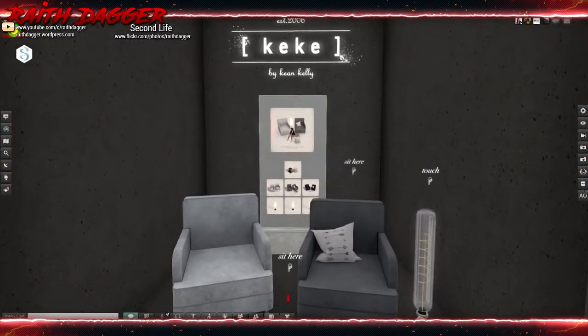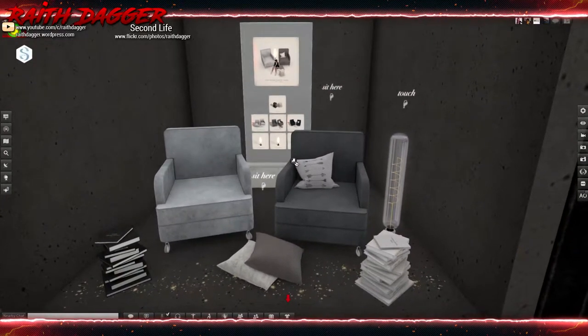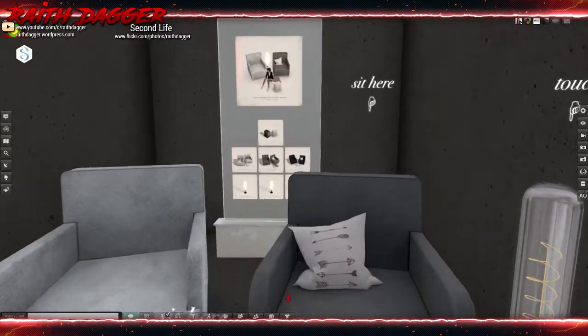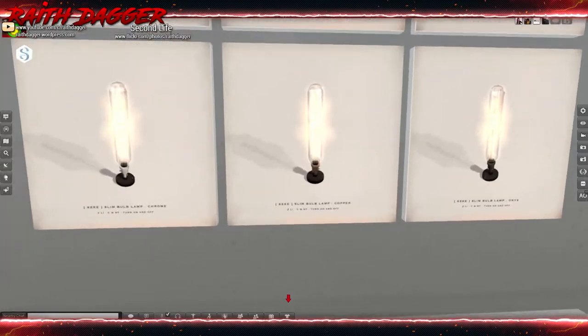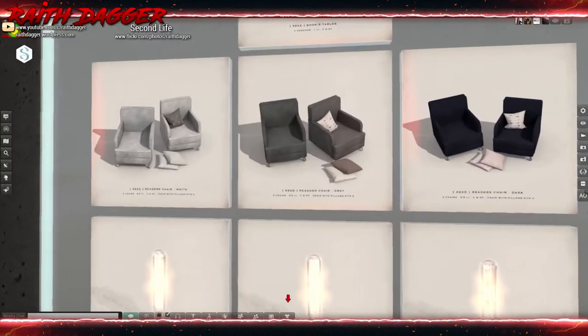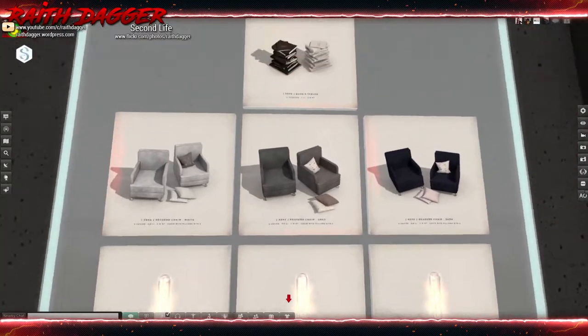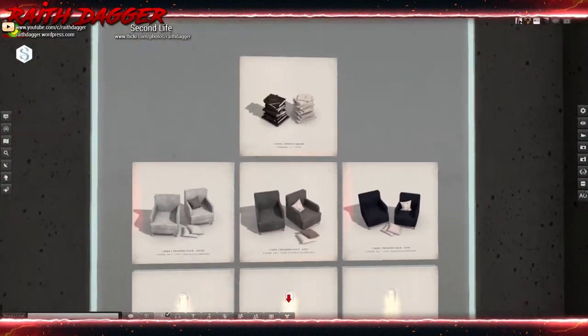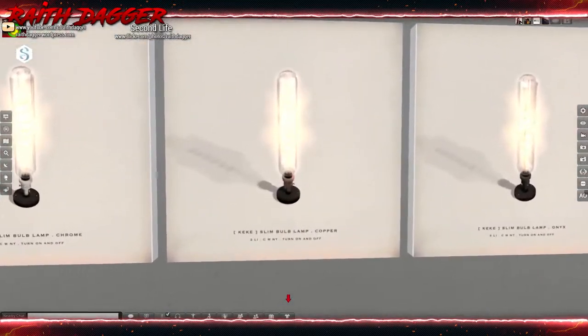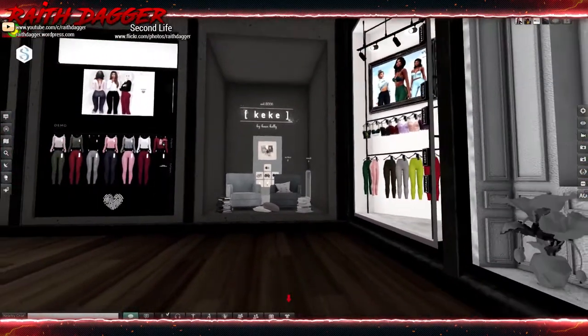Kiki - she always has nice decor. We've got chairs, pillows, books, and a slim bulb lamp. Chairs are five to eight land impact, books are one land impact, lamp is two. Very nice. 666 for the entire set.